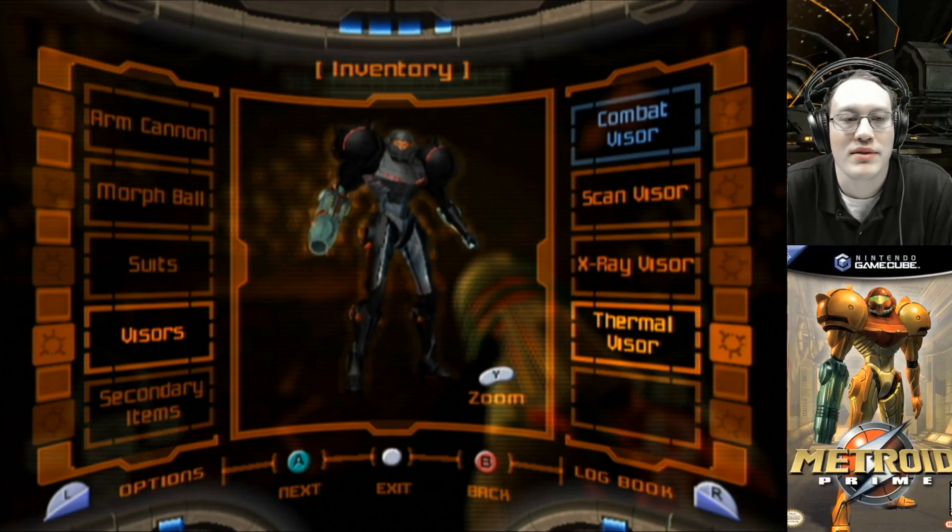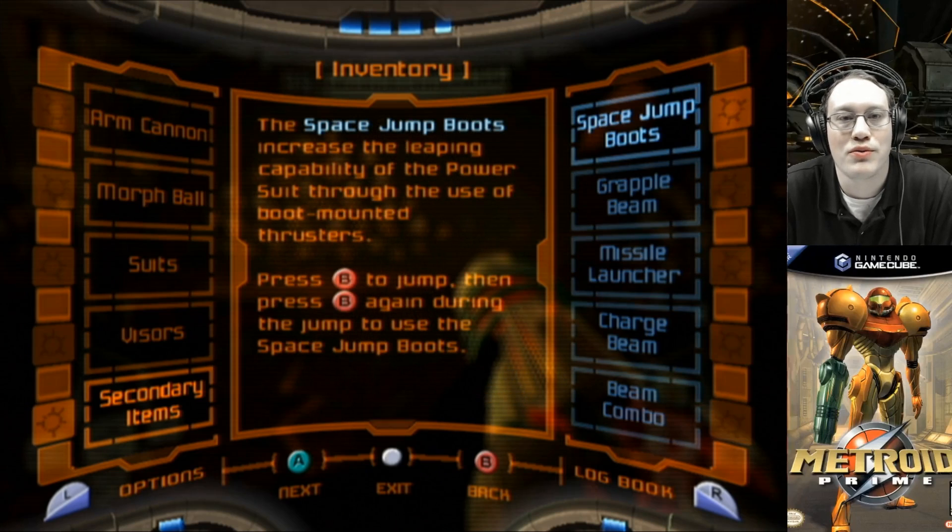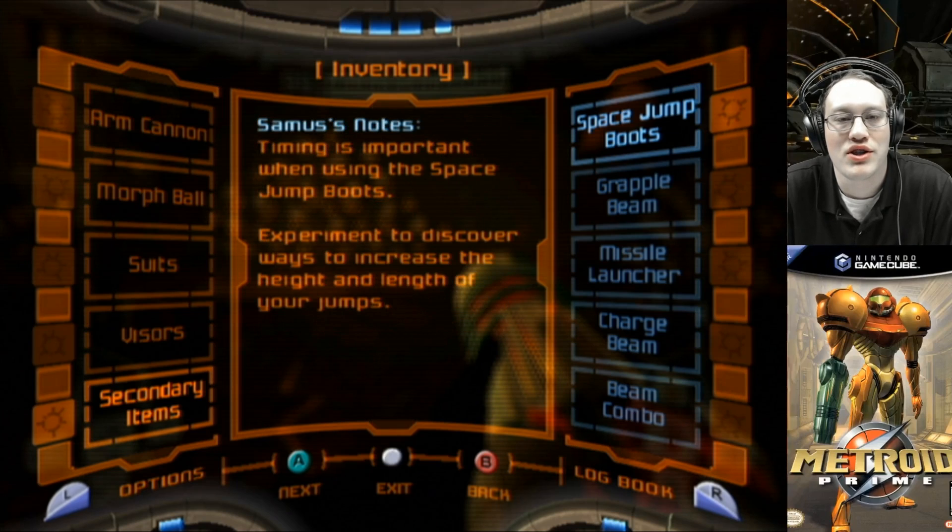And that is Samus' visors. Now onto the secondary items. The space jump boots, also known as the super-platforming boots, increase the leaping capability of the power suit through the use of boot-mounted thrusters. Press B to jump, then press B again during the jump to use the space jump boots.